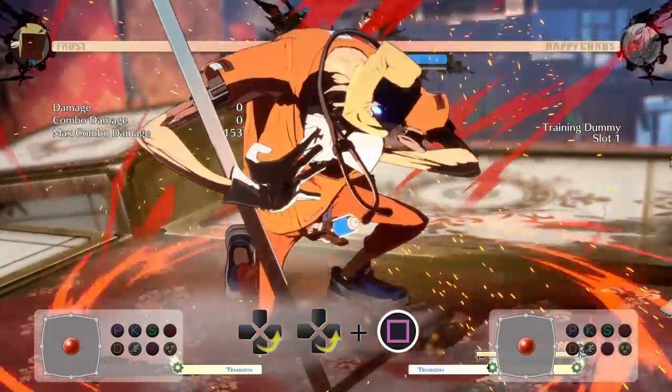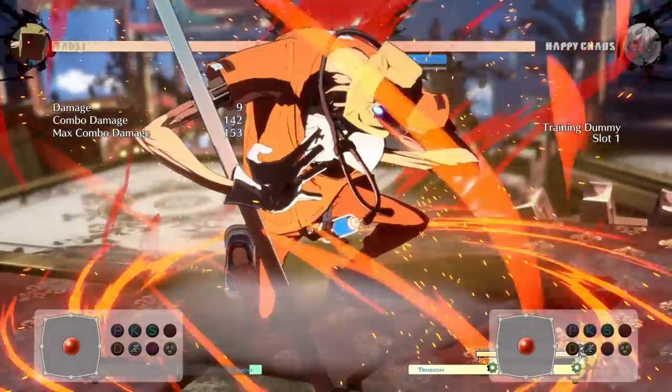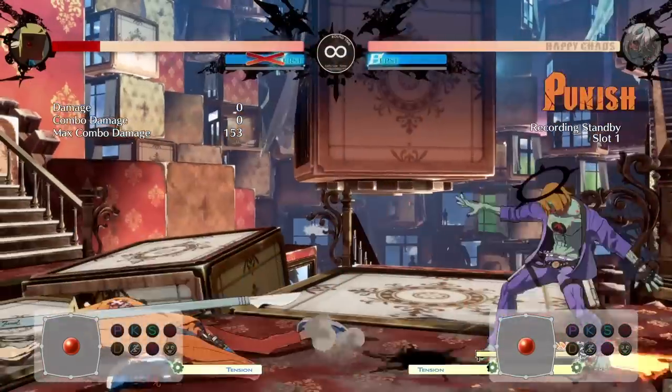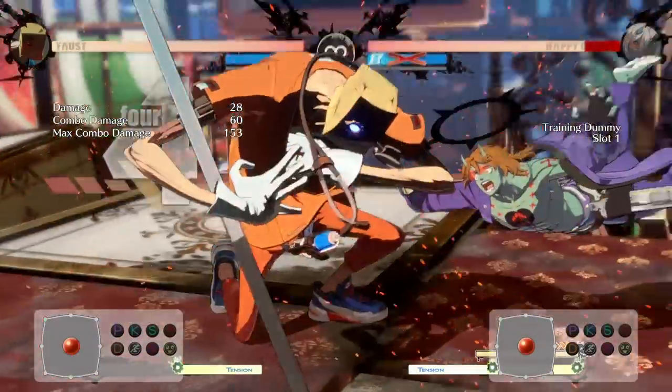What Could This Be? is also an overdrive that allows you to throw random items into the air. The amount of items is dependent on your meter. This move is weak to throws, and you'll have to deal with the issue that the items that come back are random, so it's important to do so off of hard knockdowns or safe ranges.